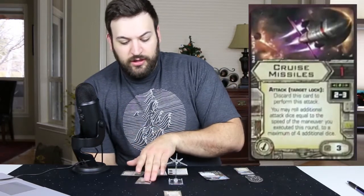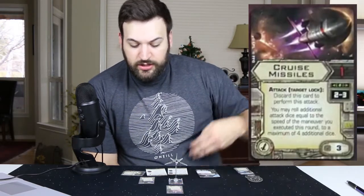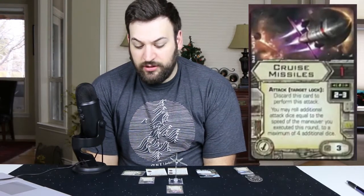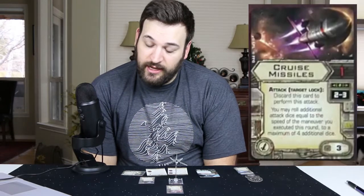Next we have the Cruise Missile. The fact that this gives you a four straight kind of helps potential Cruise Missile shots. It says: spend a target lock, discard this card to perform this attack — you may roll additional attack dice equal to the speed of the maneuver you executed this round, to a maximum of four additional dice. So if you did your four straight and still had engagement, you could roll four additional dice on top of the base attack. I like that ability — it kind of gives you the punch of a proton missile.